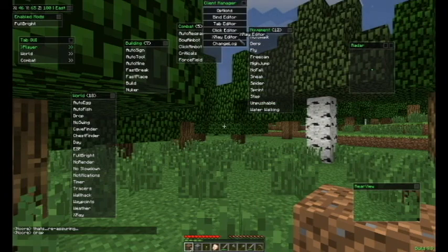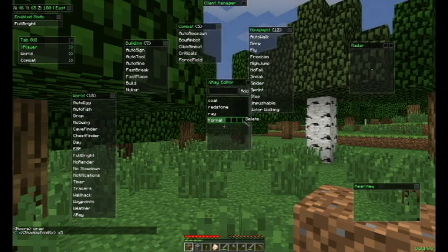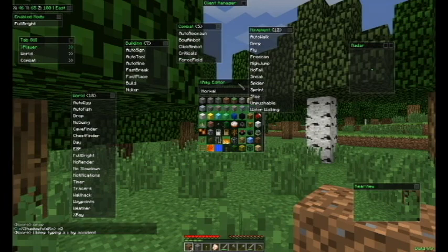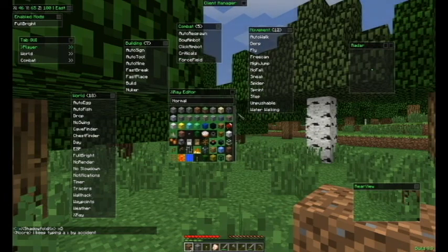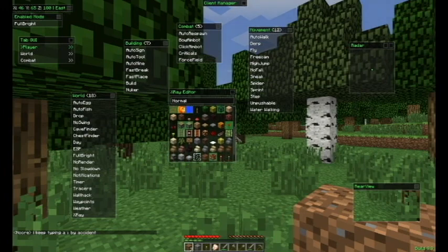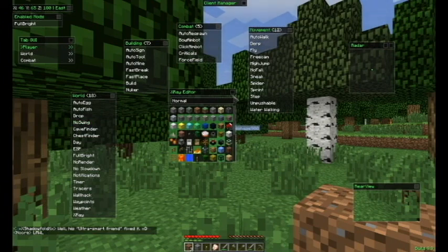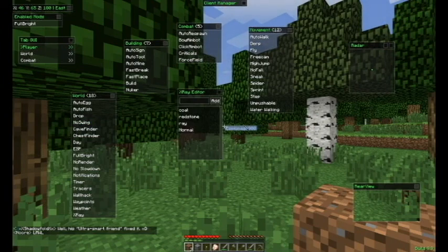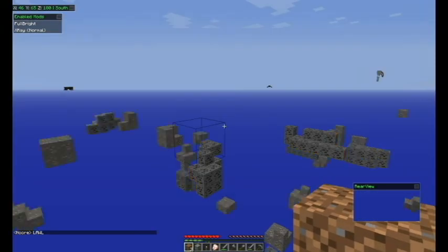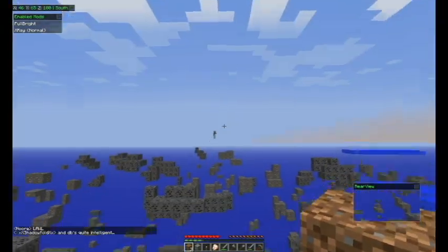X-Ray Editor, what's that? With this one you can pretty much choose and select the items you want to see with your X-Ray. I've already selected the stuff I want, but yeah, you can select any items. See, works just fine — you can see whatever you want, it's lit up, that's good.